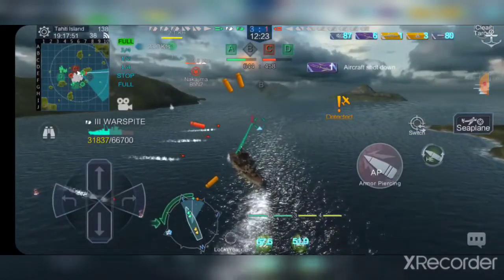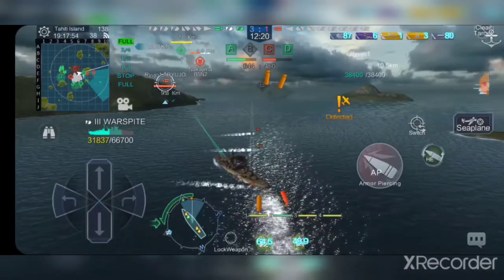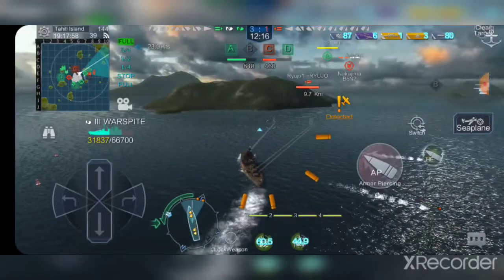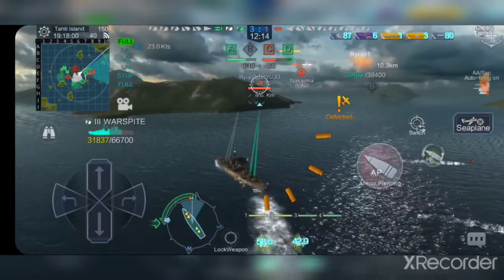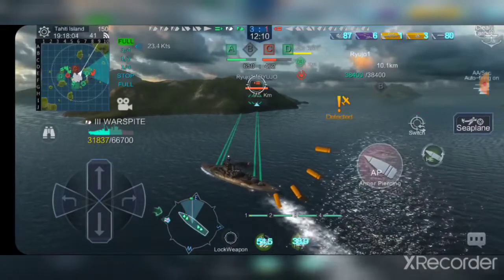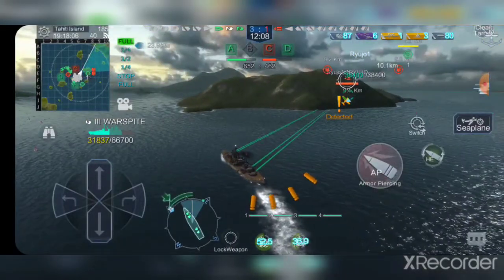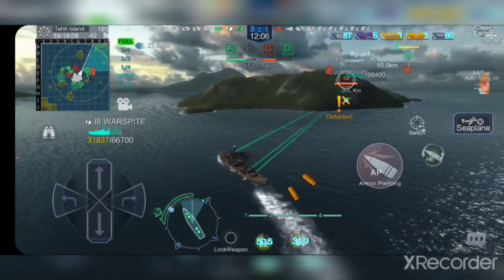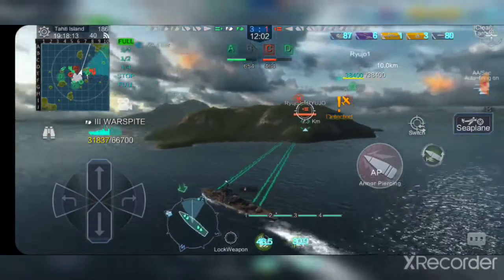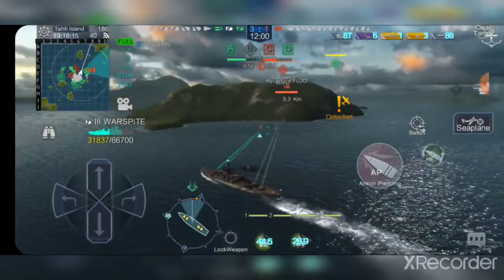I was confused about where this carrier was — and yeah, it's right there. She's going to go on the right side of the island; I'll be forced to go left because I don't have the speed to catch her, so I have to try to cut her off instead. We have 6 aircraft shot down, which is relatively good for a low-tier battleship.